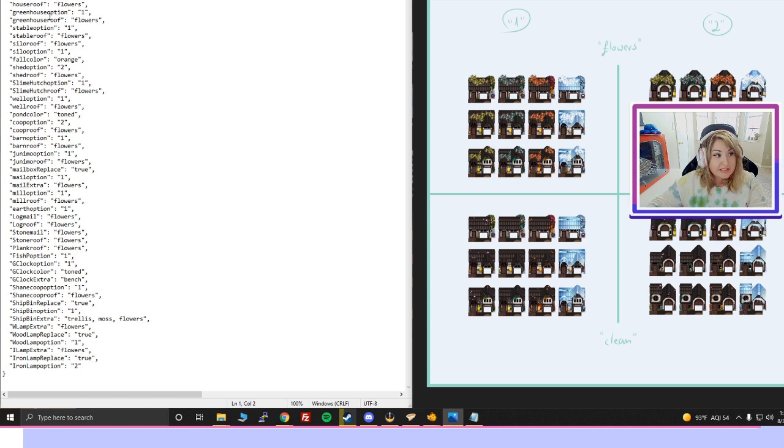So for the barn — if there's no barn option it's probably going to be the house roof — we choose flowers or clean. For this example let's do clean. Keep everything in the parentheses and commas, and just delete the actual option word and type in 'clean'. That means our house roof will no longer have flowers — it will now be clean.